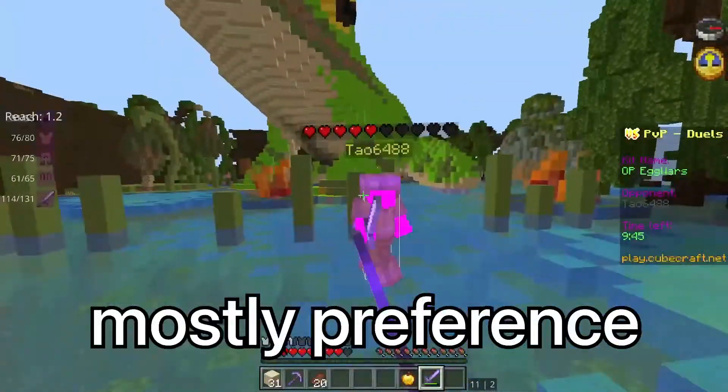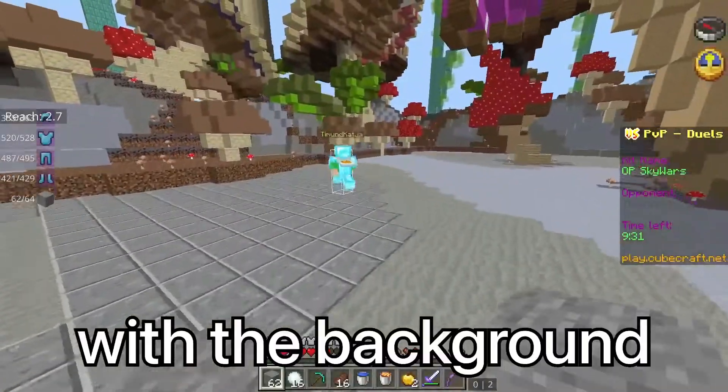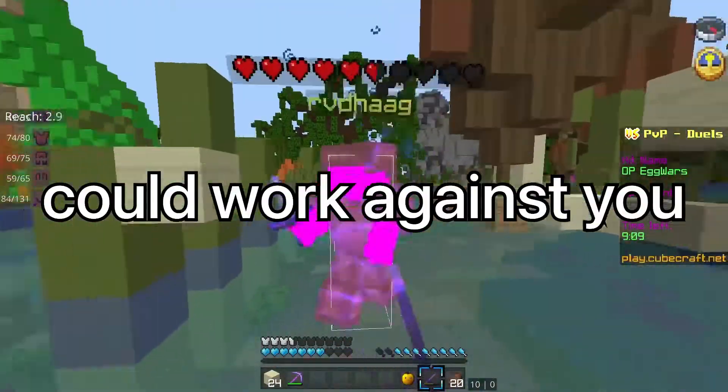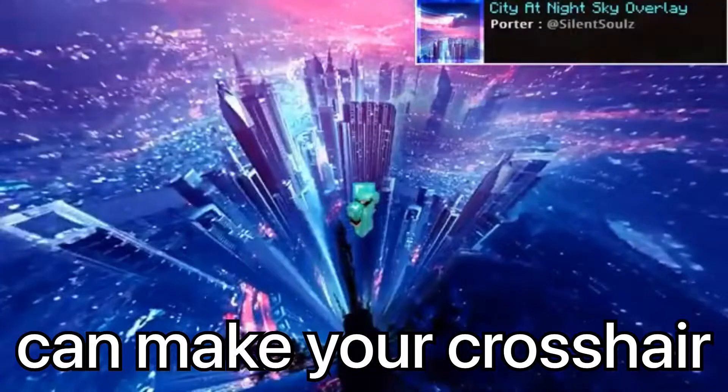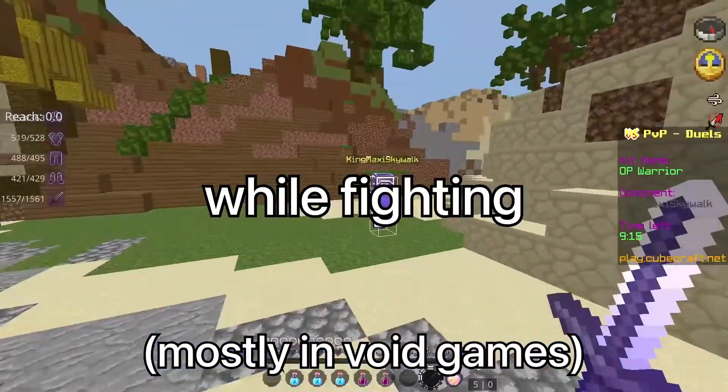Crosshairs are mostly preference, but having one too small or one that blends in with the background too much could work against you. Same goes for skies — some crowded skies can make your crosshair less visible since there's just too much going on while fighting.